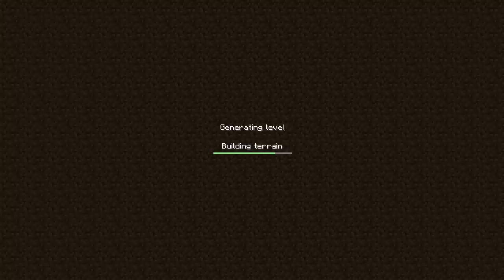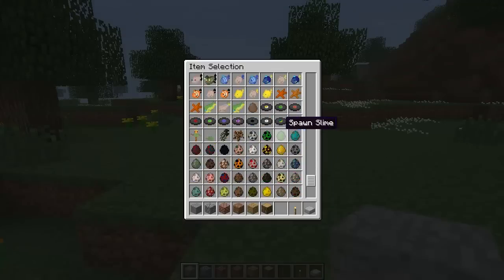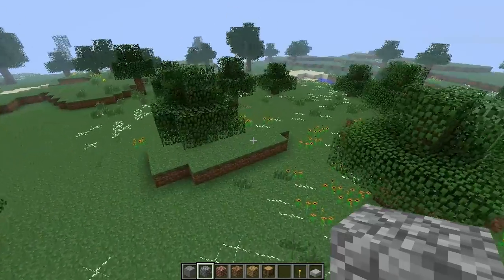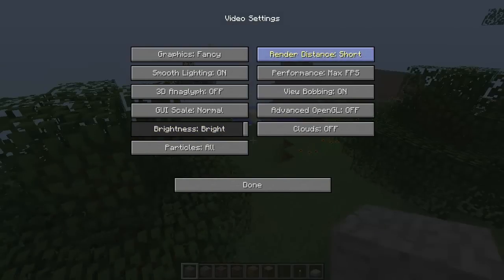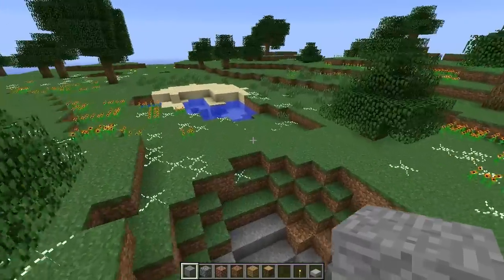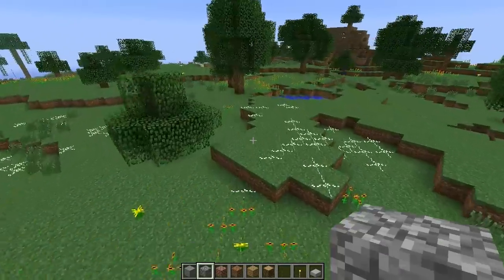We obviously had the ExtraBiomesXL support that I added — if you saw my last video. Let's find some mobs here, wandering in the green hills. We should at least find something. Maybe I can go for far mobs — where are you? No chickens.